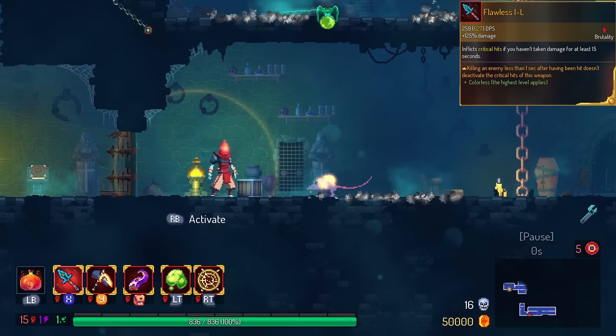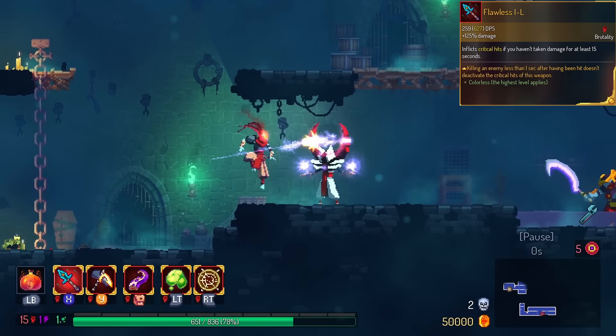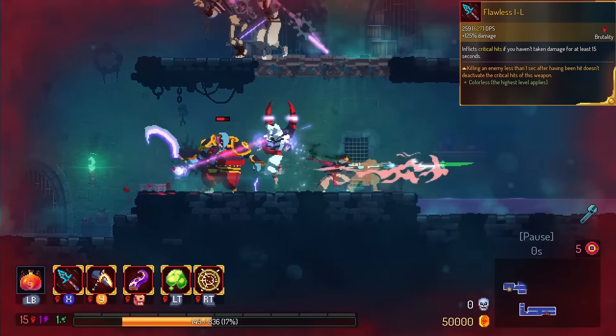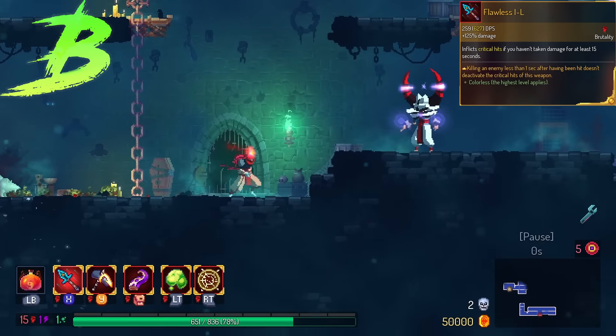Flawless — if you get hit, you lose the chance to do a critical hit. However, with the legendary version, if you kill the monster within one second, you get your crits back. It's a little situational, but it does actually work fairly well. We're gonna put this in the B tier only because you can't reset your crits on bosses.